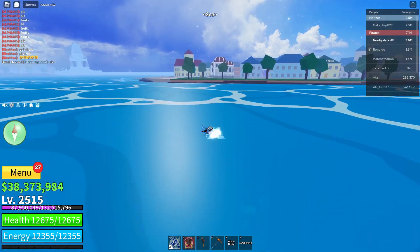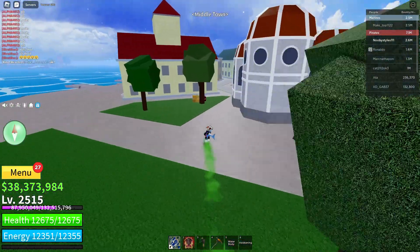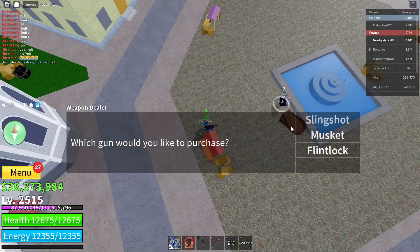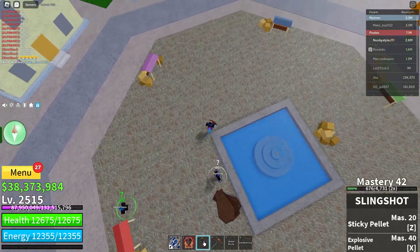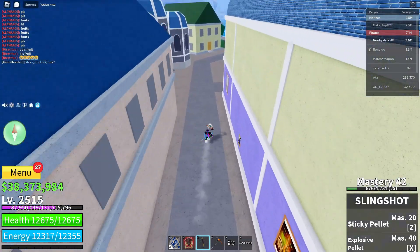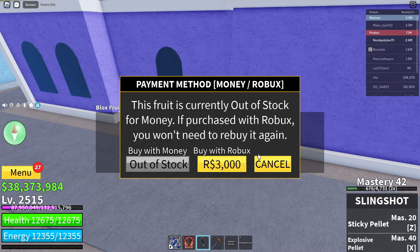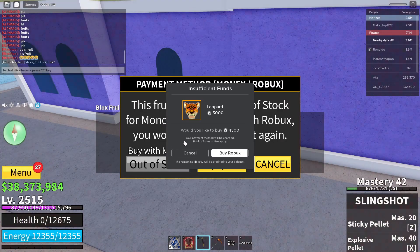Now go over to Middle Town — I'm swimming there. Once in Middle Town, go to the weapons dealer, click on slingshot, and buy the slingshot. Then go to the Blox Fruit dealer at the back of the mansion, click on him, open up the menu, and reset yourself.